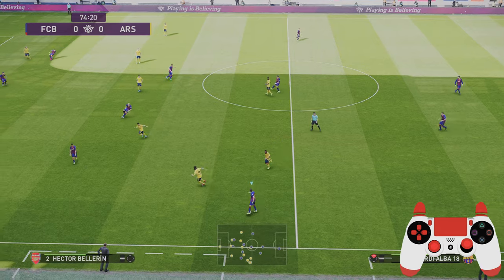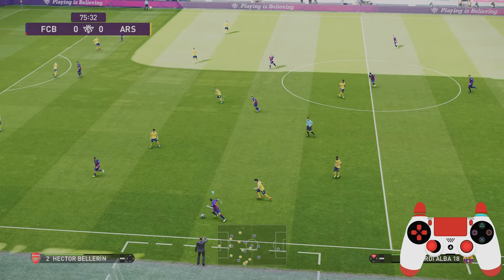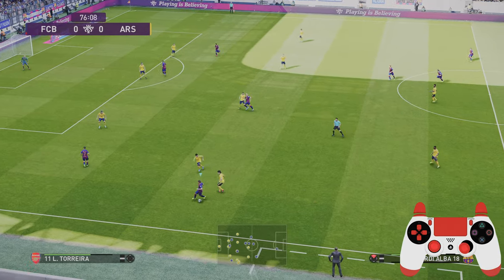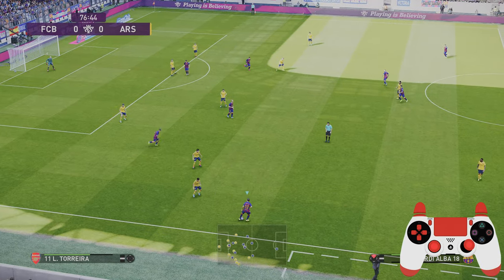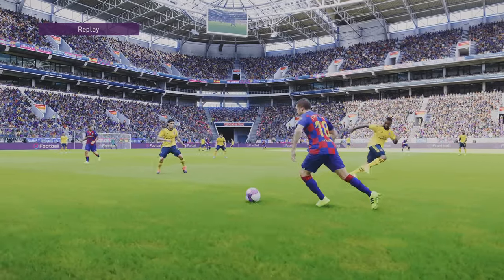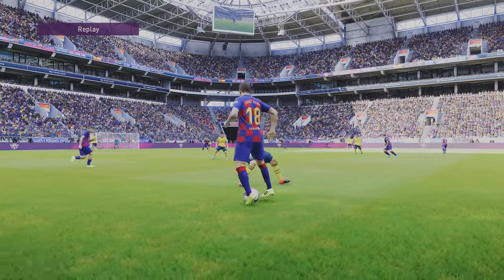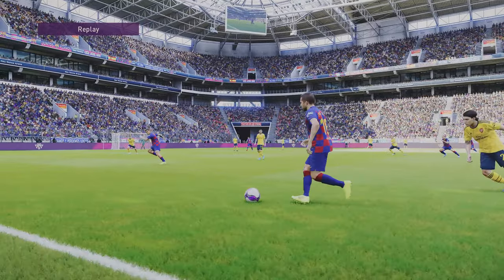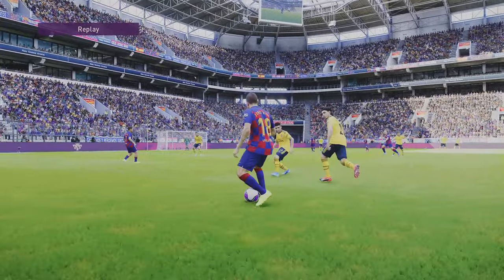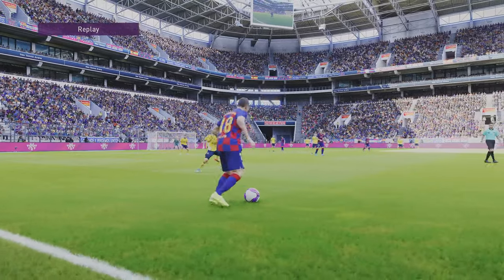Here you can see Geordie Albert just moving it side to side and then skipping past a player. Pretty easy, and this was on Superstar difficulty. This is what you'll be seeing when you're looking down on the pitch quite close up to the player. He skips past one and then drags it back before releasing the pass.